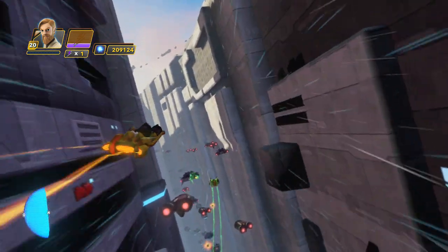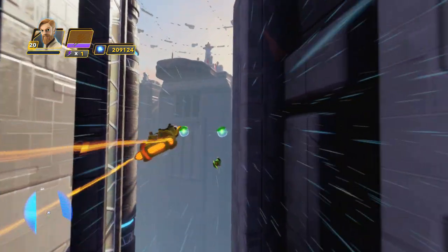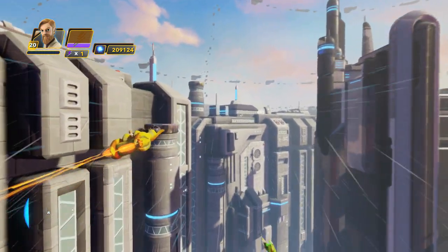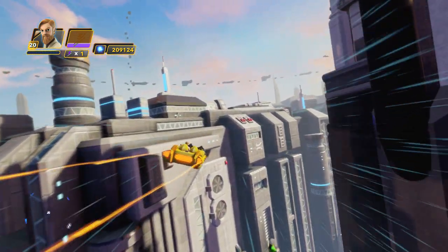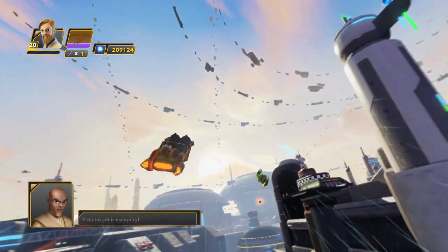Next part, veering off to the right. This will be a little bit tricky, but all you have to do is stay high. Now here's some capsules — make sure you avoid those — and then come back left and into the upper left quadrant. This will keep you high enough to avoid his fire and all of his mines that he lays out.